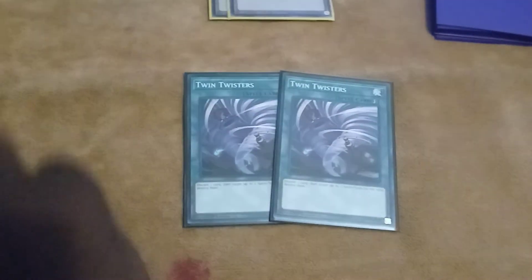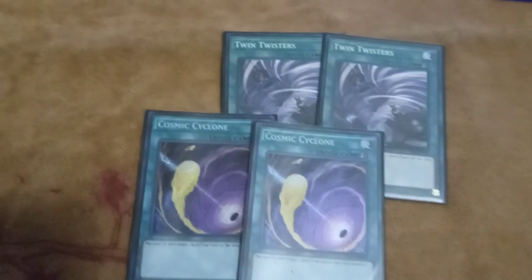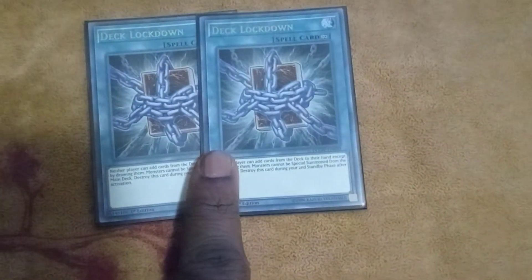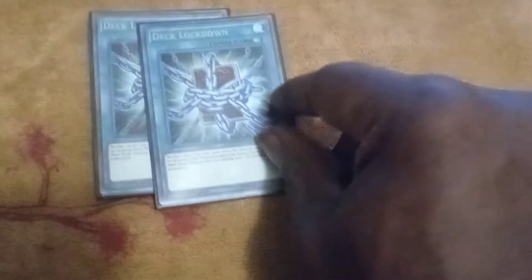Continuing the side deck: two Twin Twisters, two Cosmic Cyclone — this is backrow destruction. Specifically, Dragon in the main is your first and only backrow removal, so these cover you. And Deck Lockdown — if you cannot get Droll and Lock Bird, Deck Lockdown is a great alternate. Yes, it hinders yourself too, but Shaddolls can easily not worry about going into the grave.